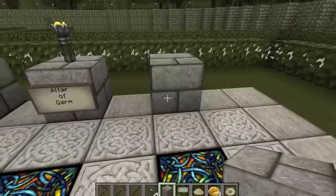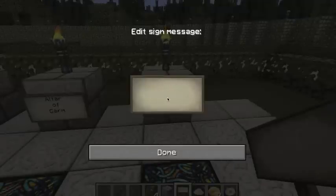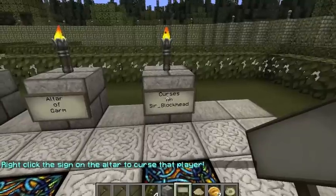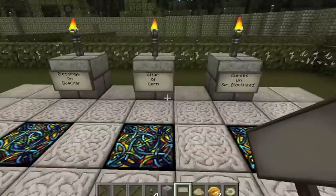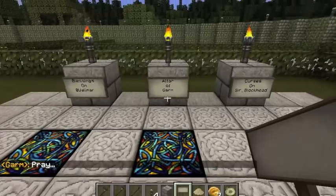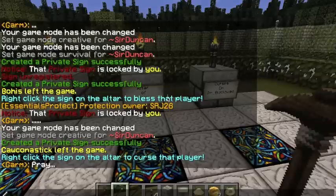If I remember correctly, only priests can do blessings and curses. And I think the priesthood goes to the person who has been praying the most once you get three or more followers. So curses on Sir Blockhead. Usually when we have more players on, we can do games and competitions centered around who worships what god.